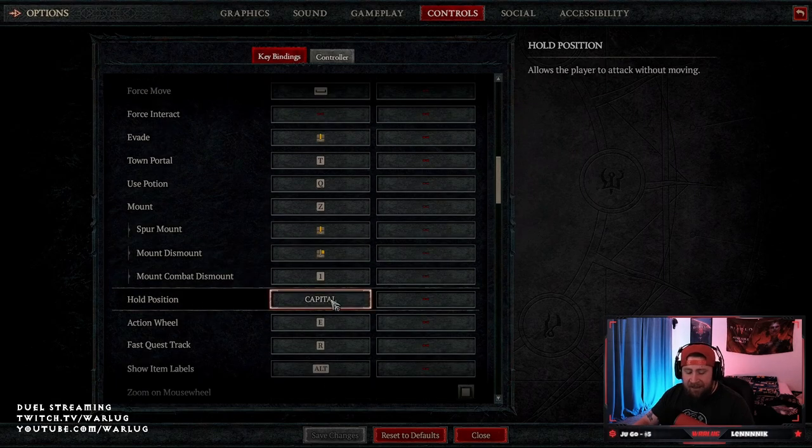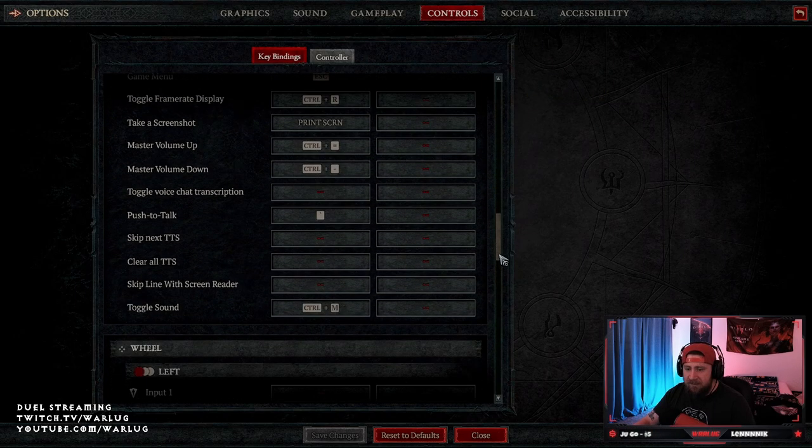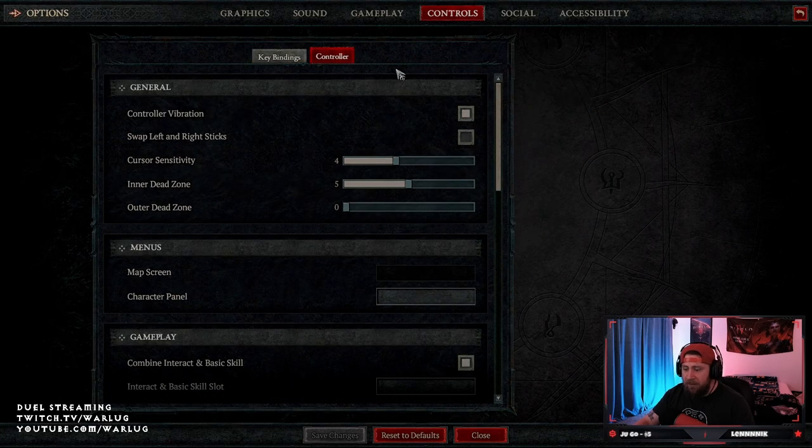Hold position is set to Caps Lock, so when I press that button and go to strike, it stops me in my tracks and just lets me attack. This is very, very important. Everything else stays the same — nothing else changes on mouse, keyboard, or controller.